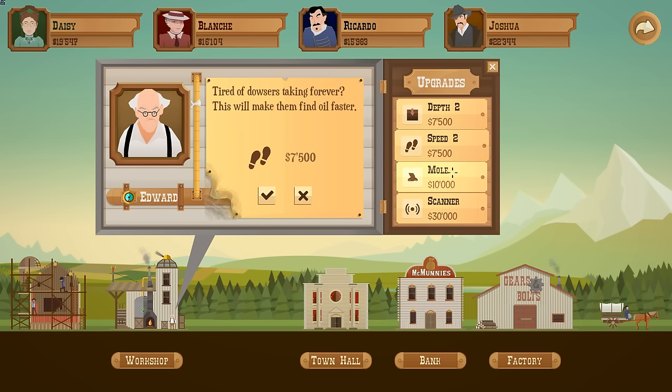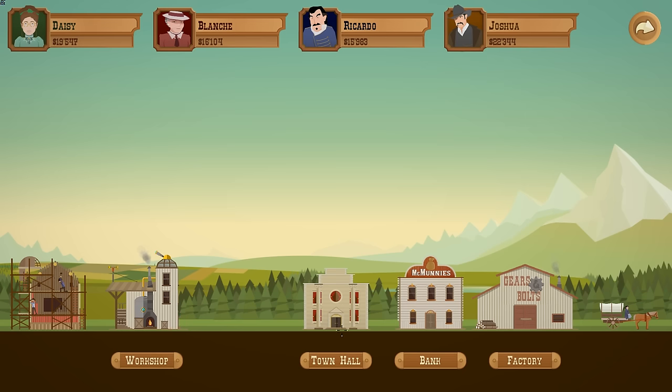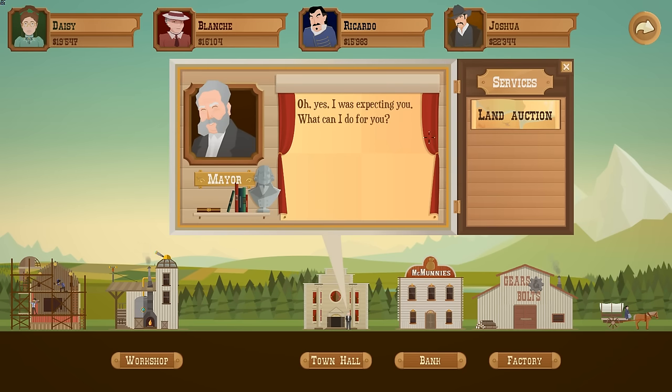Faster dowsers, mole scanners. First of all, let's go to the town hall. Let's do an auction, because I don't want to take out loans. Let's do a land auction — yes.